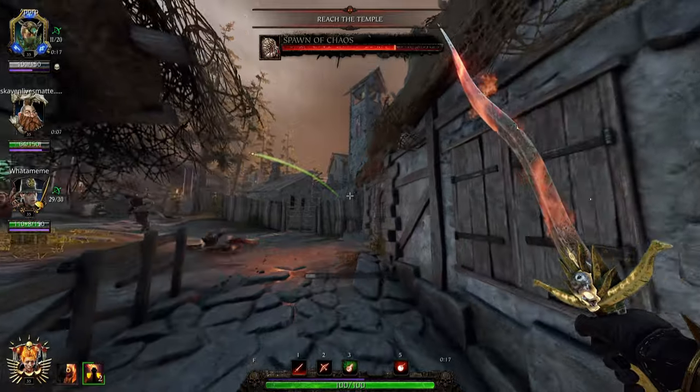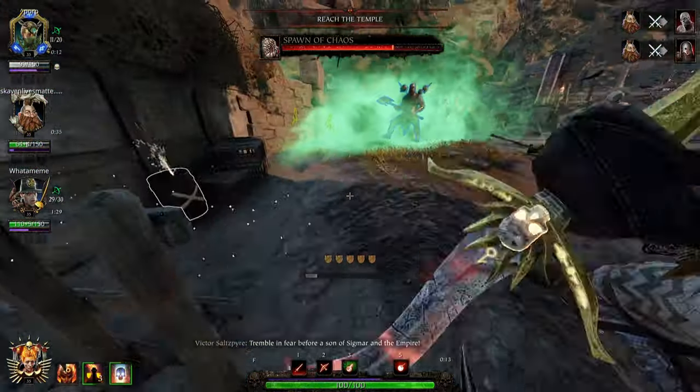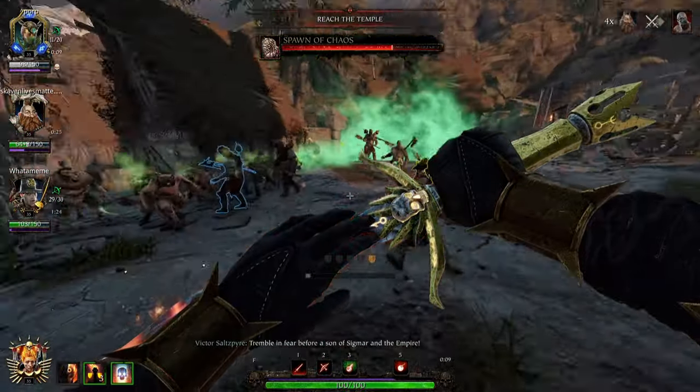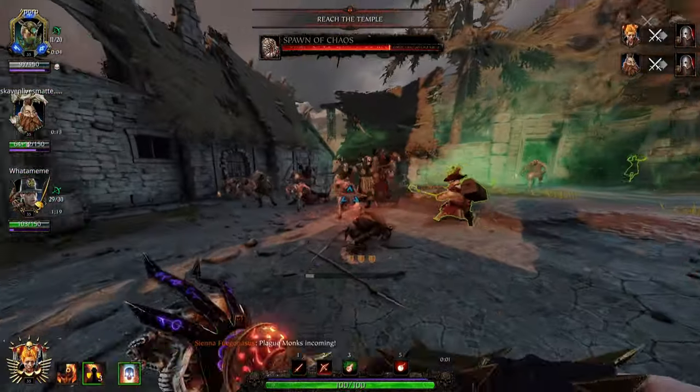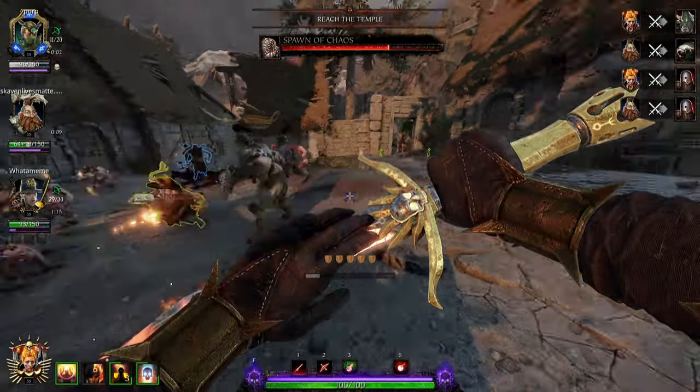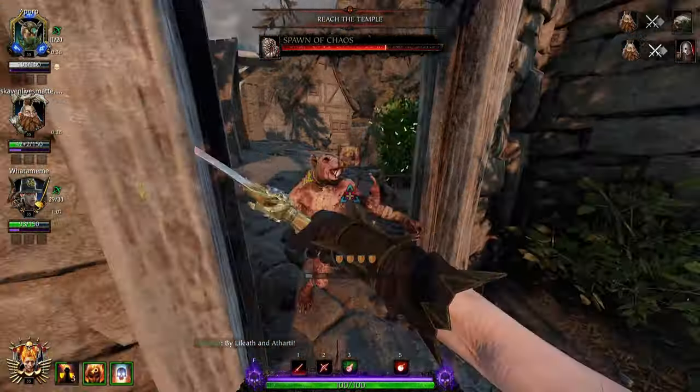Her career skill is Firewalk. Sienna teleports forward, leaving a blanket of fire in her wake that lingers for 6 seconds. She also has two perks. The first one, Reckless Haste: overcharge increases spell charge-up speed by up to 30%. And then she's got Pyromanic Surge: increased ranged damage by 10%.